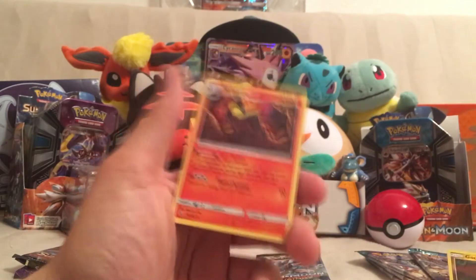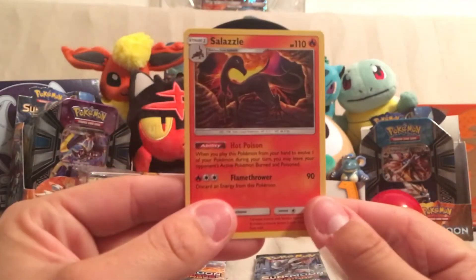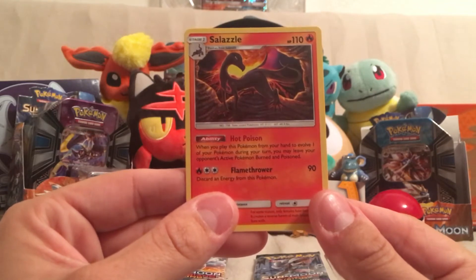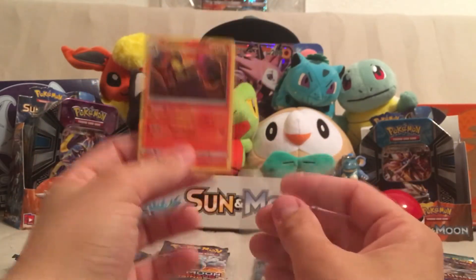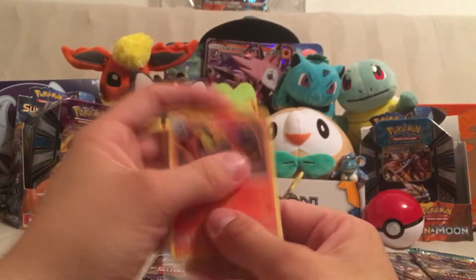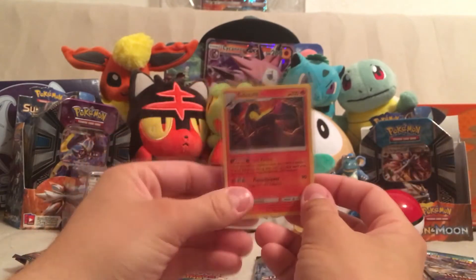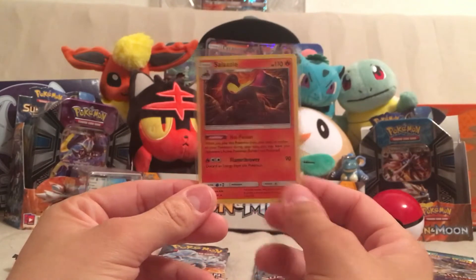Awesome — I have not pulled that yet. This card, when you play this Pokémon from your hand to evolve one of your Pokémon during your turn, you may leave your opponent's active Pokémon burned and poisoned. That is nuts. My camera for whatever reason is acting up, so I'm gonna mess with it for a second.